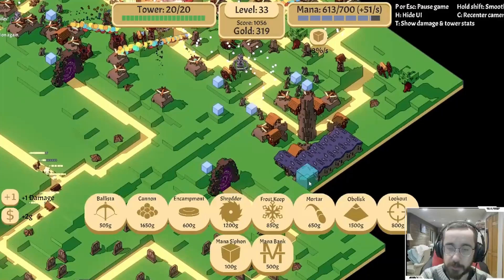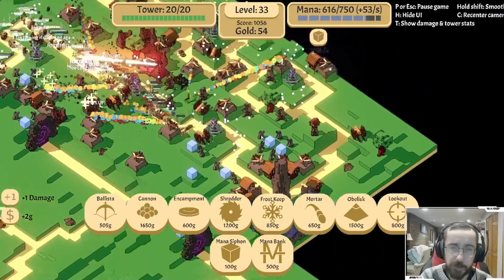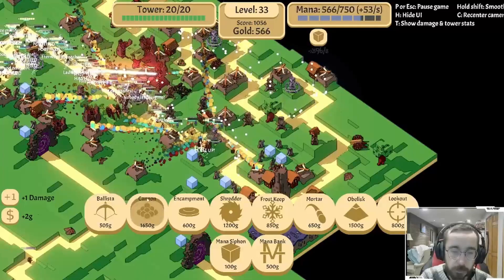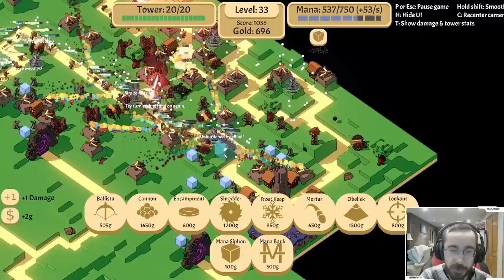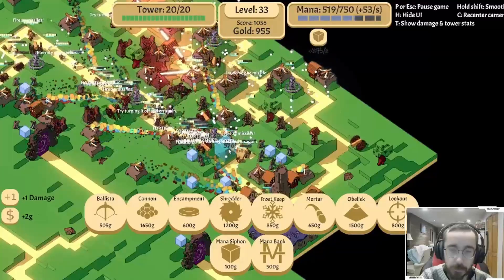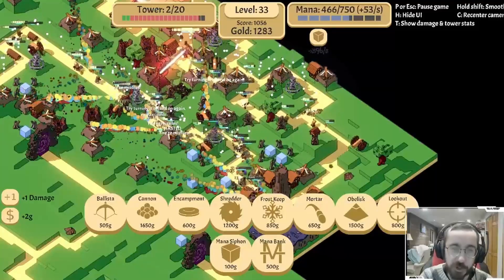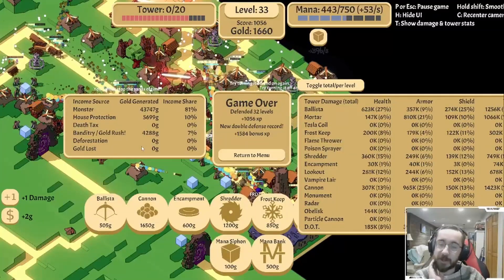I think one more mana bank and we should be okay. Hopefully that keeps us mostly evened out. We definitely need like a cannon or something. Is that 1650? Are we gonna make it? I'm not sure we are. Oh yeah, we're losing huge chunks. Still, the ballistas - that is the most I've gotten out of ballistas in a long time.